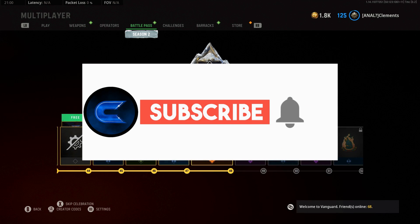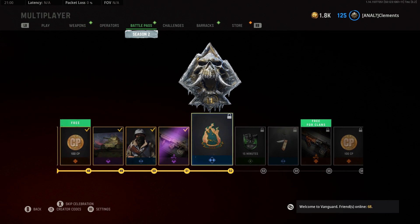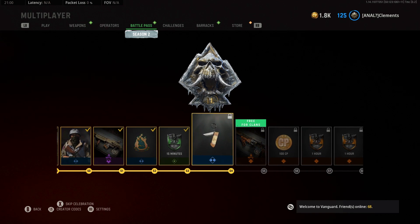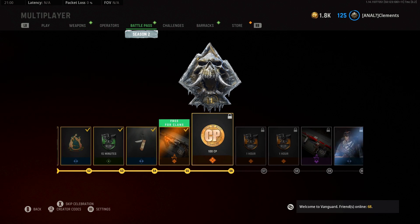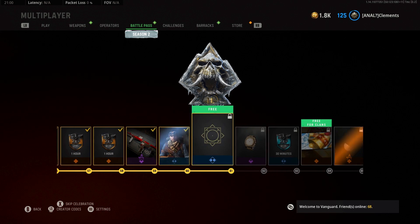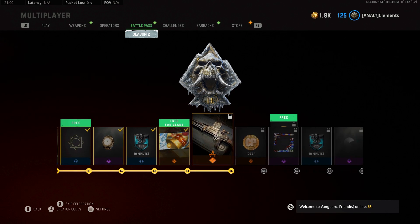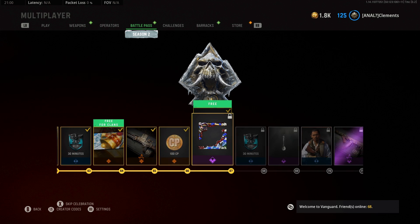Without wasting time, as most of us already know, ranking up the battle pass relies on two main things. There are two aspects we need to focus on: one is time spent in-game playing — as we simply play the game we're essentially earning battle pass XP — and the second is the overall amount of XP we're earning in every game we play.